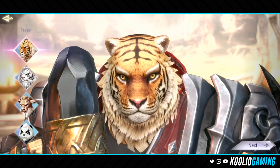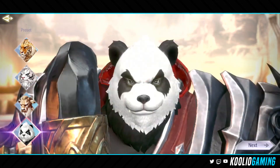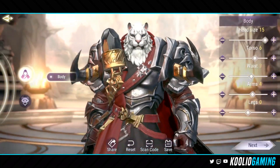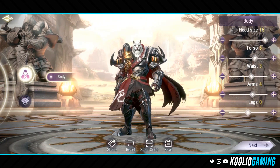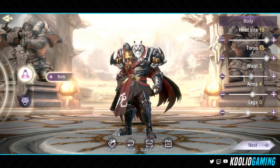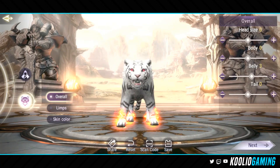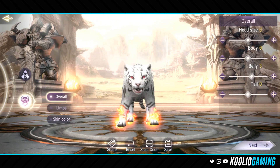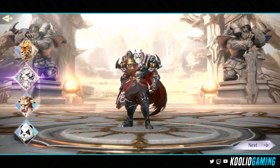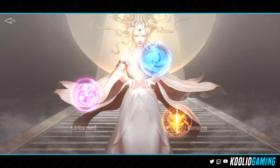When it comes to customization for the Untamed race, there are a couple of different presets that you can pick from. But when you actually get into the customization itself, they only have the body preset — you can move some sliders around. You also have the option to customize the color of your animal transformation. However, for the other races in this game, there is actually quite a lot of character customization. So let's jump over to the Winged Elves.